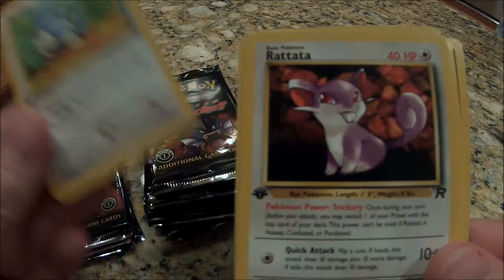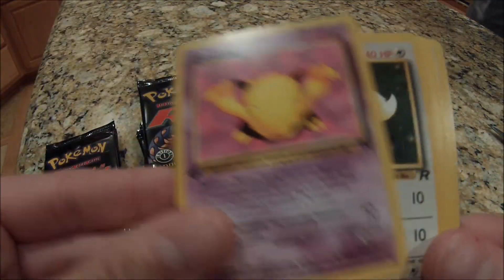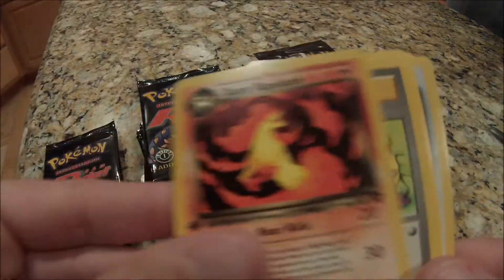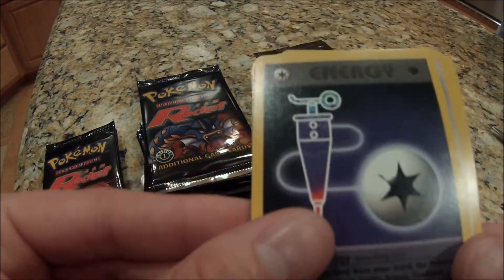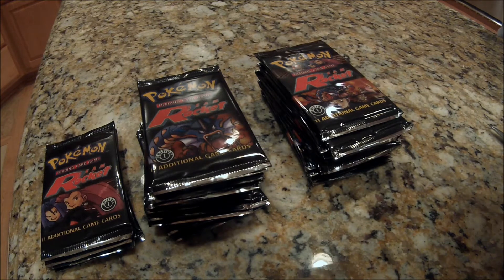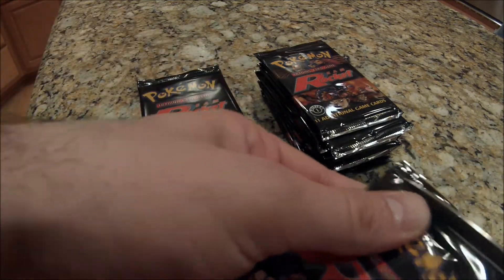Magnemite, Dratini, Rattata. Oh, I already know what this one is, I just saw it peeking out. It's a Rainbow Energy non-holographic. Drowsy, Eevee, Goop Gas Attack — oh no, it's not. Dark Gyarados. What did I see? Maybe I saw the goop — that's what I saw. Nope, I saw the energy; there wasn't energy in there. Do these have to go all the way to the bottom of these things? Just a little bit in there is fine, as long as they don't sneak out. I don't want to be poking the edges and stuff. You don't want to poke the Pokémon?